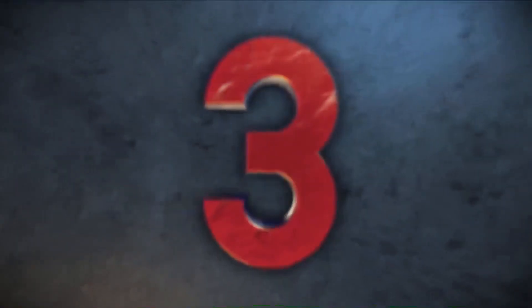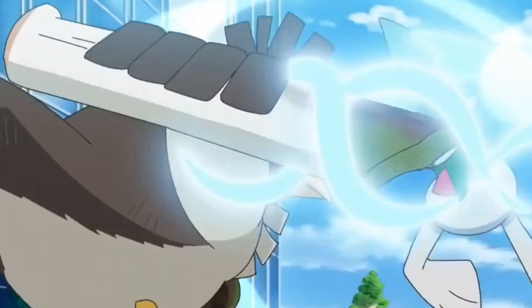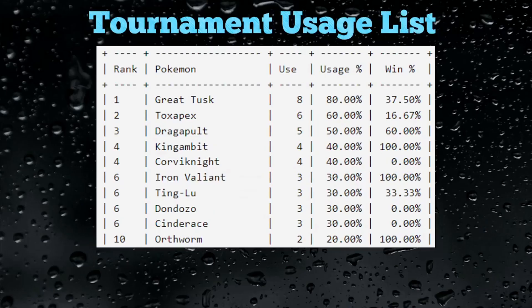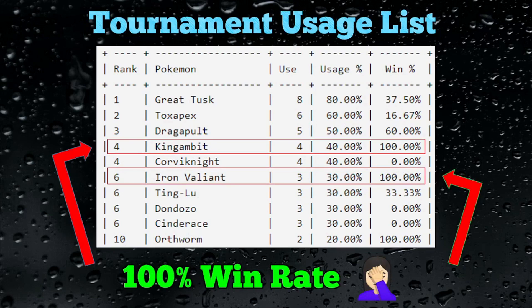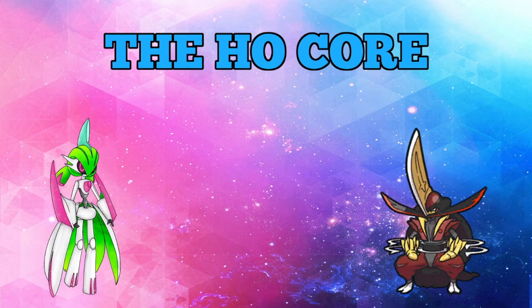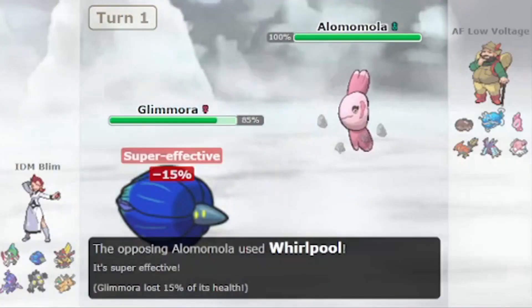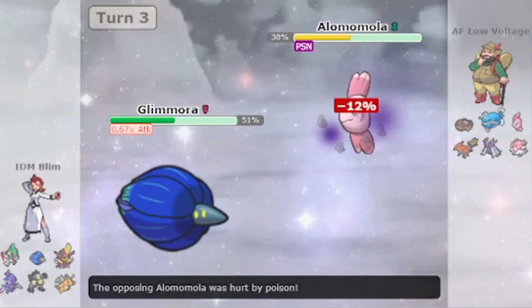At number 3, we have the most popular and common core in the official singles metagame. I would say this core is the most fun to use among all, and it also has the most usage in the official singles meta, with a tremendously high success rate on the ladder and in tournaments as well. So at number 3, we have the Hyper Offense core. This is always going to be a lead Glimmora, getting up as many hazards as possible. Having a super high base 130 Special Attack, if it can take down a Pokémon after getting hazards up, then it's a total blessing. This Glimmora is a suicide lead — its job is to get hazards up and faint.